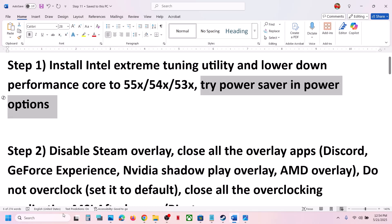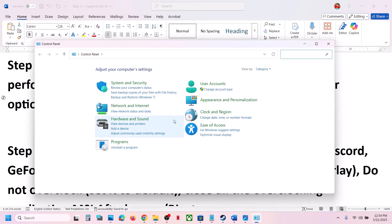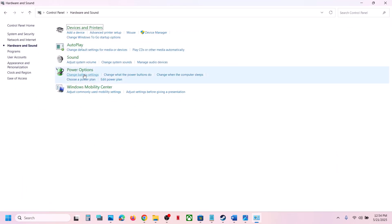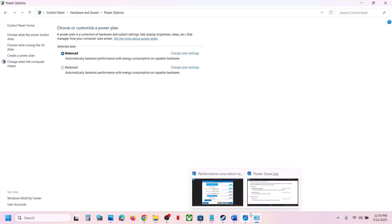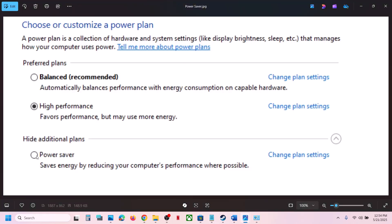If that does not work, try Power Saver in power options. Type in Control Panel in the Windows search box, go to Control Panel, then go to Hardware and Sound, then go to Power Options. You will see Balanced, High Performance, and Power Saver. Select Power Saver and launch the game. If that does not work, try High Performance or Balanced and check which one works for you.